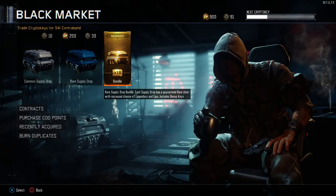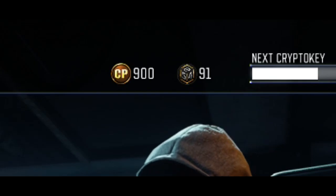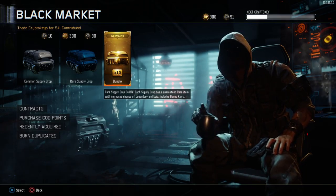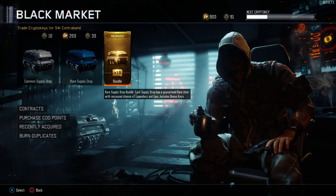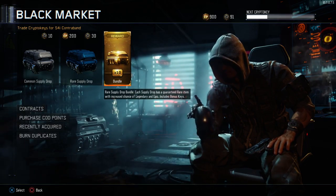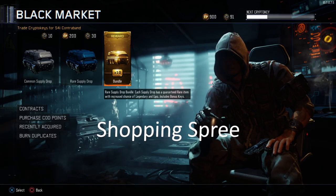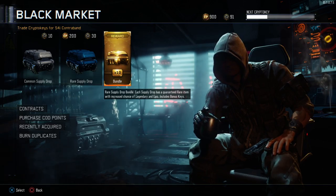I recently got some tokens a long time ago and spent a lot of time playing to get more crypto tokens as well. We're going to jump right into this and spend all my tokens — this is what we like to call a shotgun spree, or just a Black Ops spree. Let's get into this and see what we get.